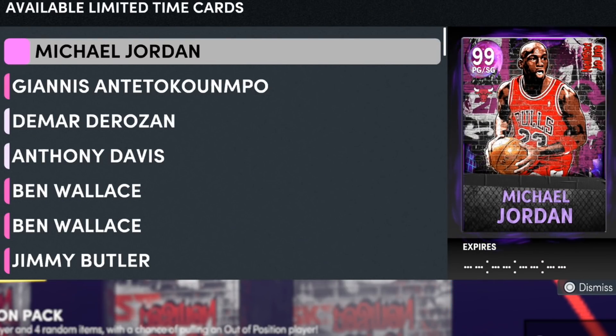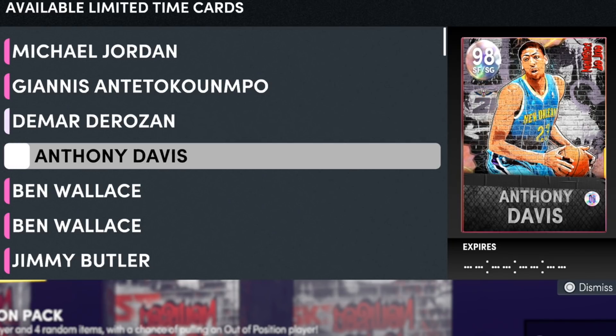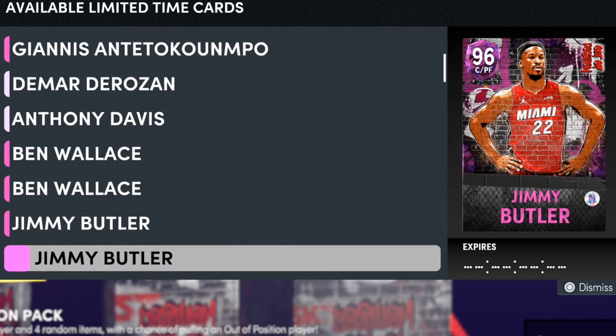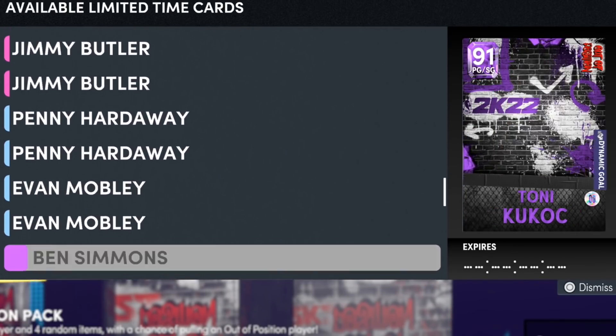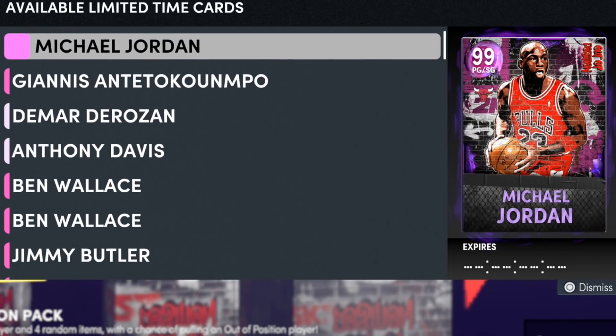In those out-of-position packs you do have a chance of pulling literally anything in the game — from a heat check player to a dynamic rating player, maybe an out-of-position card, maybe Michael Jordan, maybe Giannis. If you get a dark matter, you're literally the luckiest person on the planet. You can also maybe get a DeRozan, maybe Anthony Davis, there's Ben Wallace. It's not a guaranteed pack, so unfortunately it won't be a guaranteed out-of-position player, but you do have a chance of pulling any of these cards — a diamond, an amethyst, a ruby.